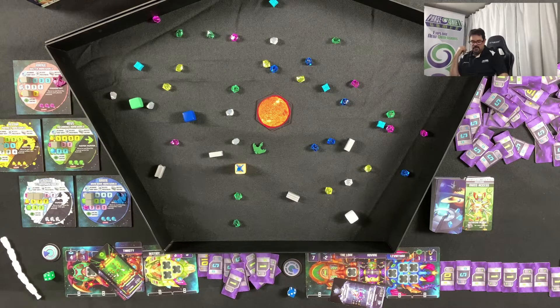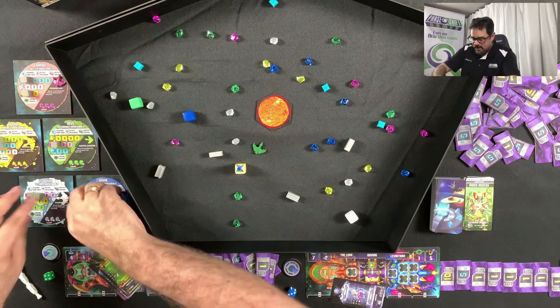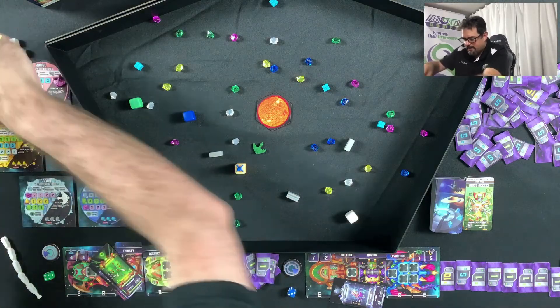Final score: blue has twenty credits plus three from specimens — twenty-three. Green has eighteen credits plus fourteen from specimens — thirty-two. Blue is defeated. Of course this was far from a full game and not perfect strategy, but that is the gist of Drop Drive.